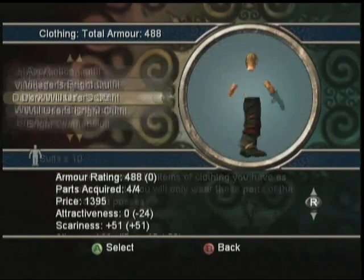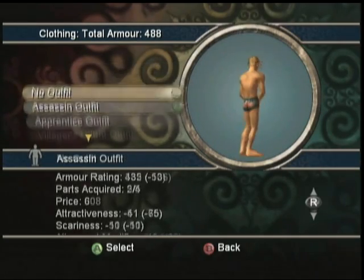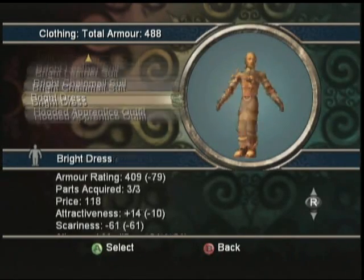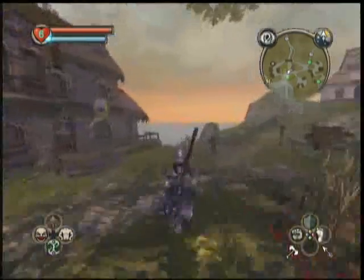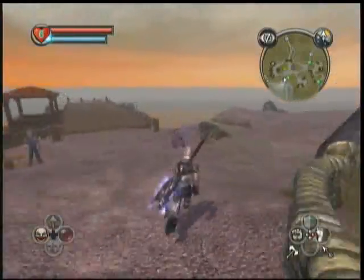Let's go ahead and equip it and see what it looks like. There are lots of items in this game, so it's kind of easy to lose stuff. There we go — my big axe and my chainmail. Alright.